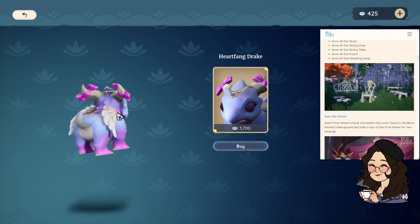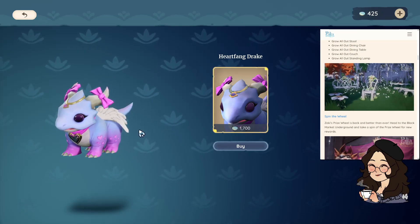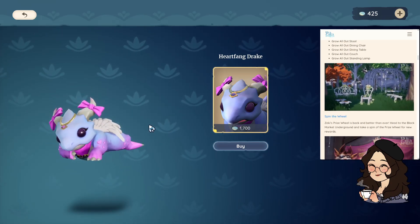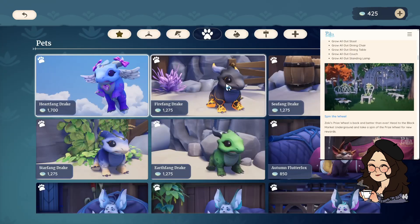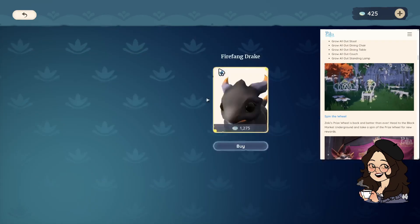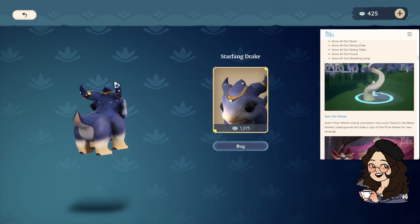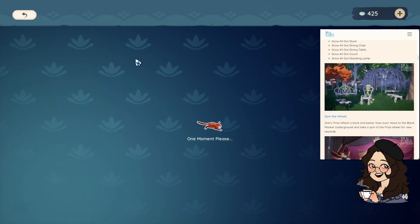Why are you so cute?! I do this beauty — the top, this booty out. The sea fang is cute, the fire fang is cute. The star fang is adorable — that took a minute, I don't know why. I do like the star fang — it's the most cutest one to me. And the earth fang.